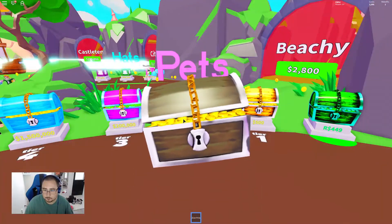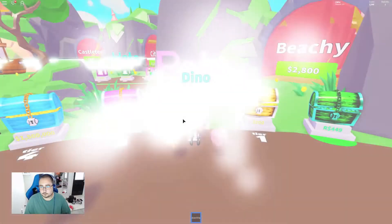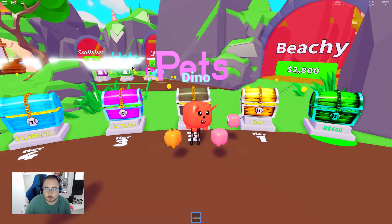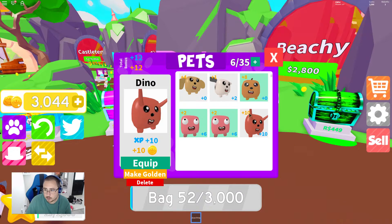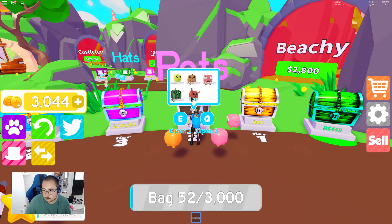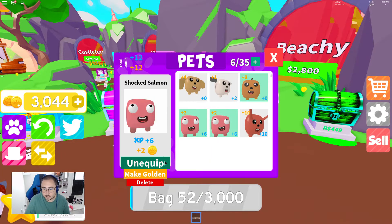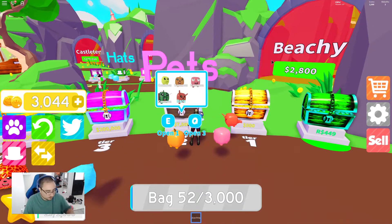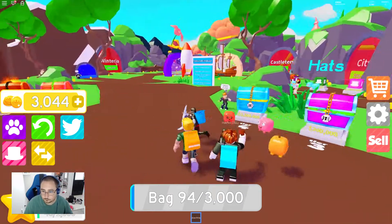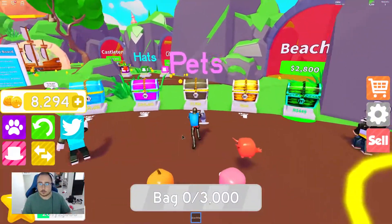Let's go for another pet — a dino! What are his stats? Whoa, 10 and a 10! We got the rare — nice! All right, we gotta unequip one of these bad boys and equip our dino.